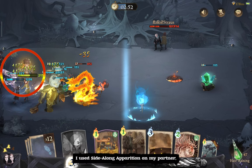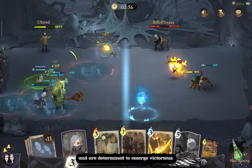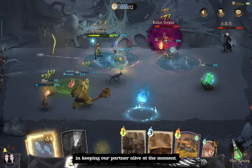I used Side Along Apparition on my partner, which immediately restored 175 points of her health. This quick rejuvenation will likely save her life in the next few seconds. Our opponents seem to possess all the necessary spells to counter summoners and are determined to emerge victorious.